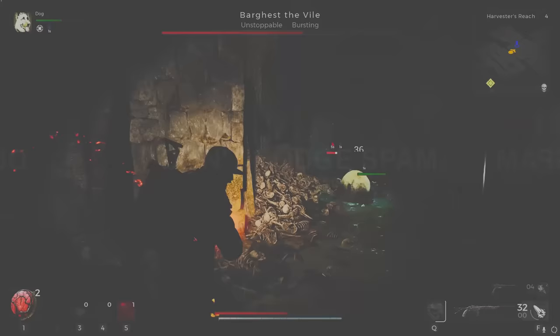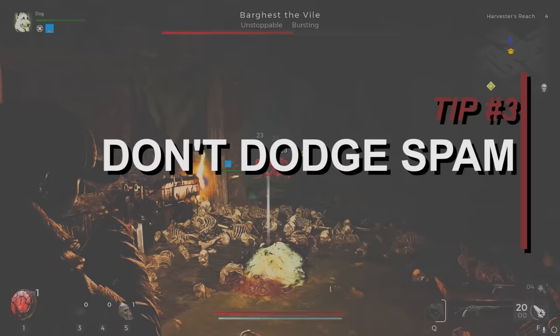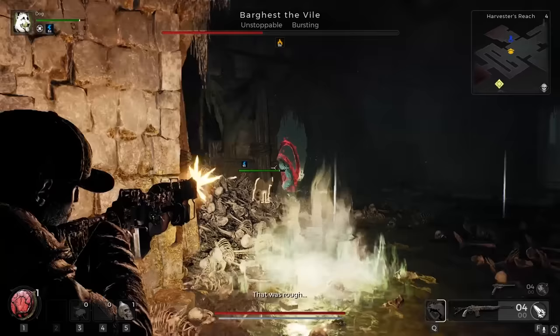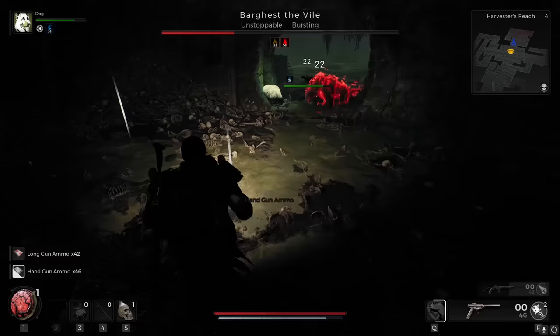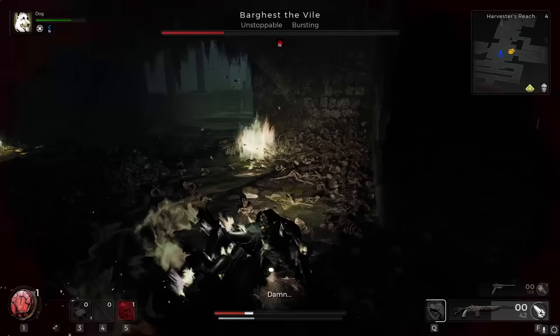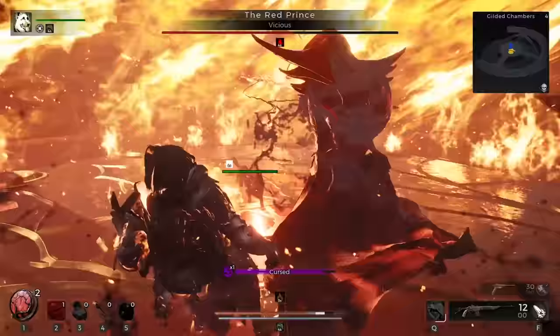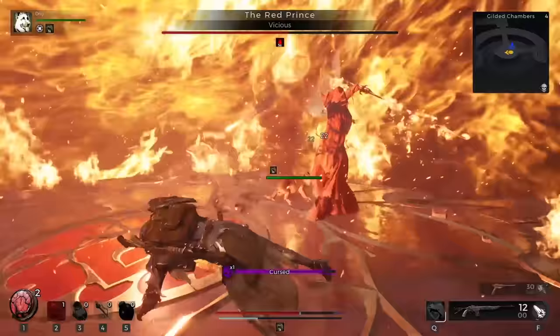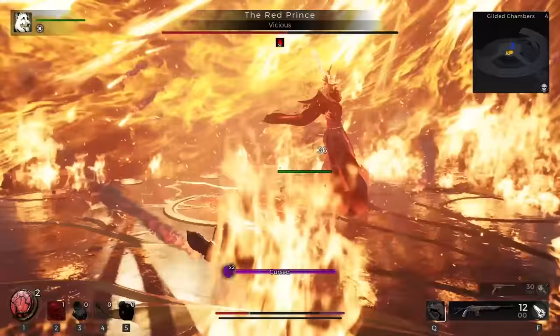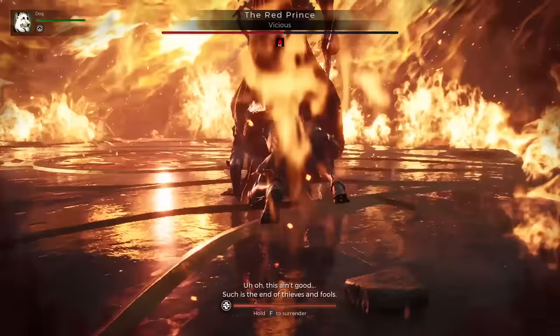Tip number 3: don't spam dodge. Even if you go with lighter armor to be more nimble during a boss fight, that doesn't mean you can start rolling around the floor all willy nilly. While dodging is a wildly powerful tool that can help you stay alive, spamming the dodge button is not the way. Many enemies in Remnant 2 are hoping that you dodge spam, because one close-range melee hit after a mistimed dodge can severely mess you up, often leading to a snowball effect where you have to start the whole fight all over again.